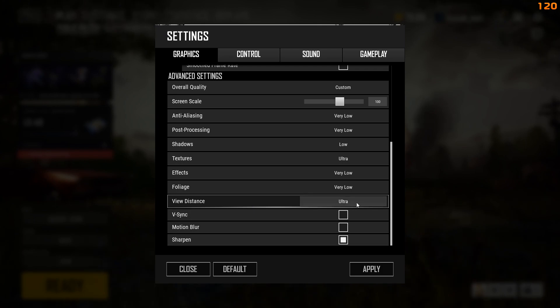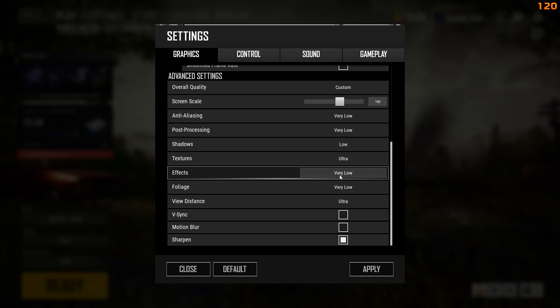I have my view distance set on Ultra. I believe it maxes out at 1100 meters so I can see as far as possible. V-Sync and motion blur are turned off, and effects are very low.